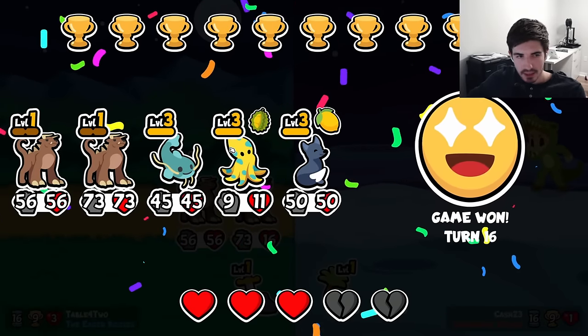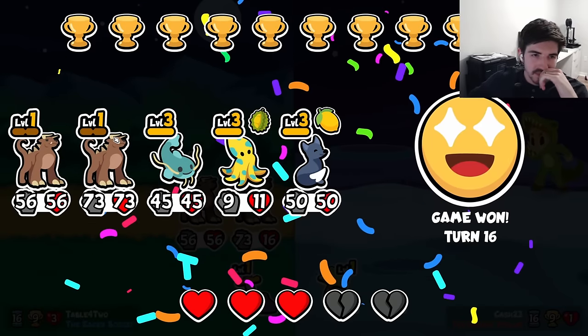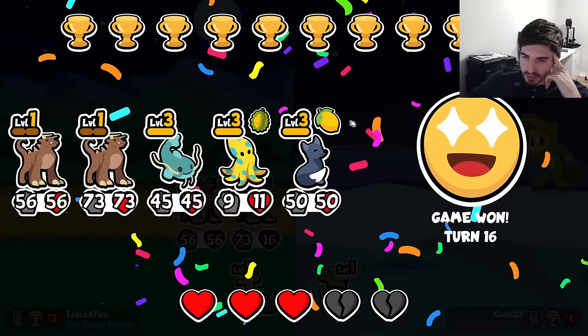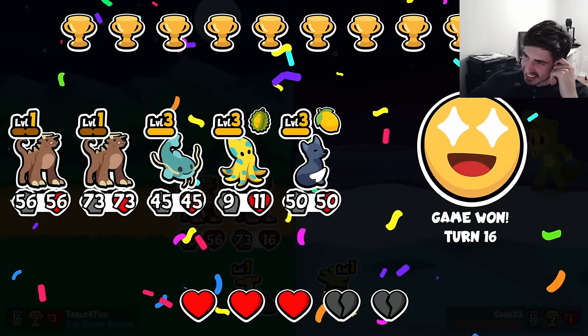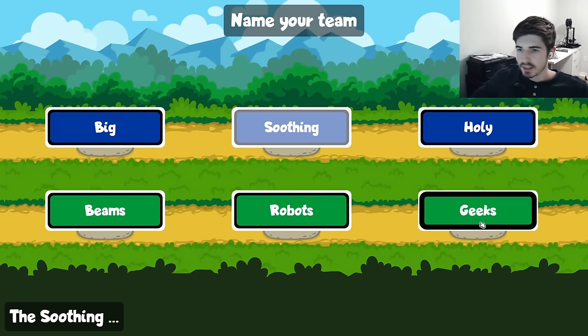You probably don't have a behemoth achievement now that I think about it — maybe we try to get that one. When you have this much gold you can kind of just run whatever you want. I think gecko makes sense here. We'll just have to get a toy next turn, or the following turn maybe.